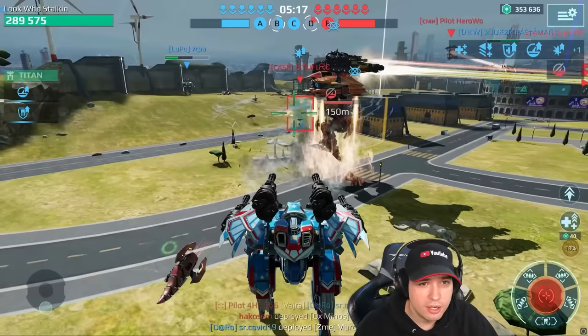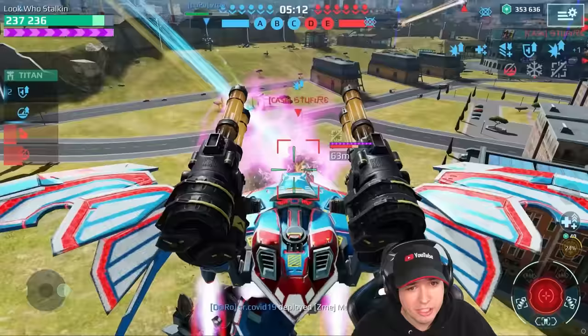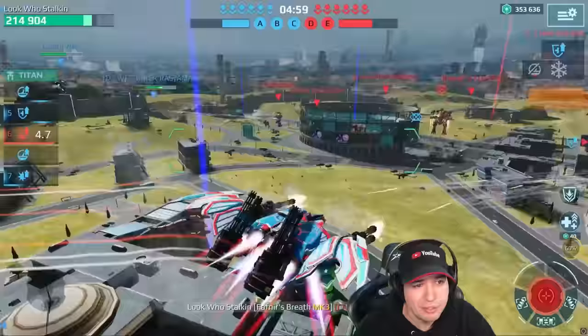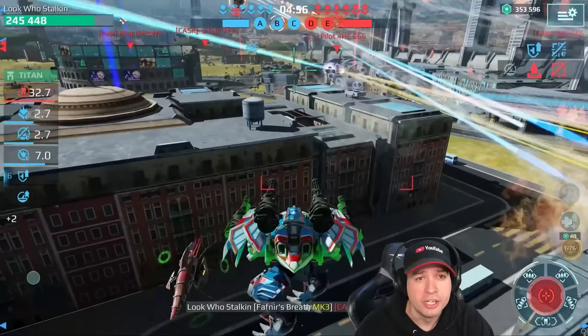We're jumping to the Fafnir, unloading the Punishers, then jumping up with the ability so it keeps firing and amplifies the built-in weapon damage. And pop — we're getting the kill! Fafnir's breath working well. We keep firing at the enemy Titan but then I see the enemy Merkulets flying up — an impending doom — and I decide to land, because it's probably a better idea not to die.